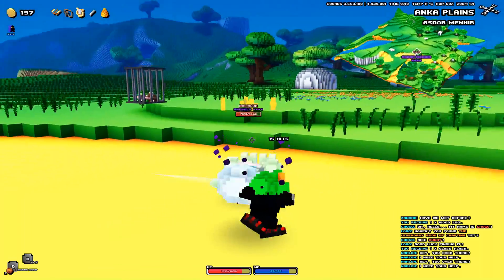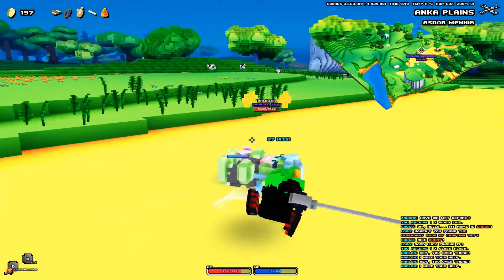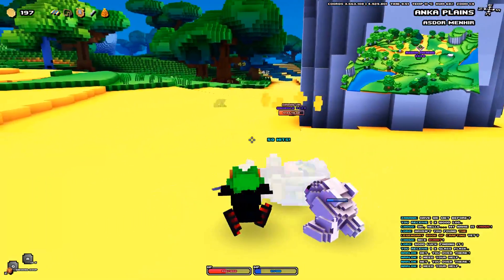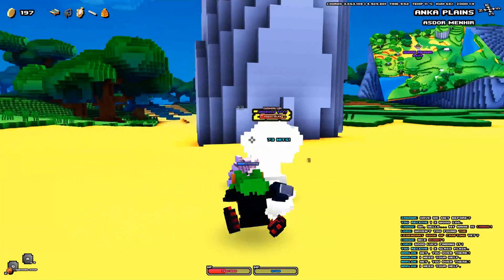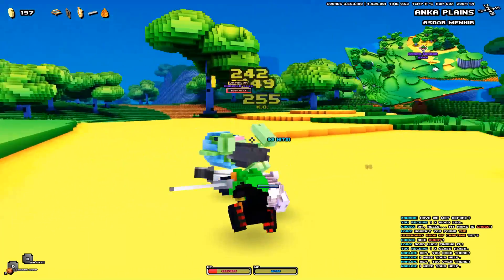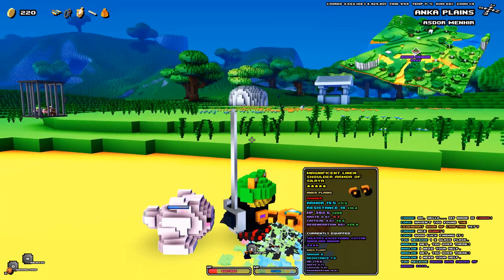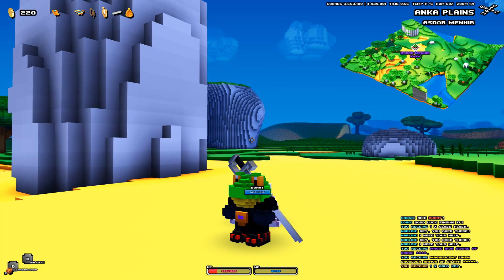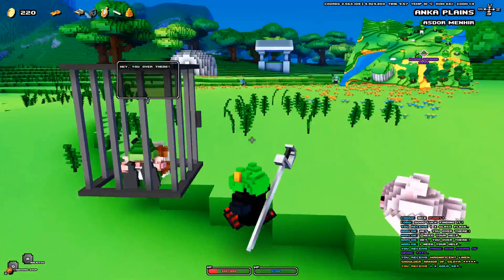This sword is really nice too — it swings so fast. I was hitting like 195 each strike, 257 three times in a row. I definitely got to get better at listening for when they're going to stun me. They're still hurting me but I'm hurting back, so that's good. There it is! We get the magic iron sword of Drurik, the magnificent linen shoulder armor of Celaya, and the golden key. I don't know what to do with the golden key but we can at least look at the other stuff. None of that I can equip — that's fine, it happens. We'll at least be able to sell it and we can free the gnome.